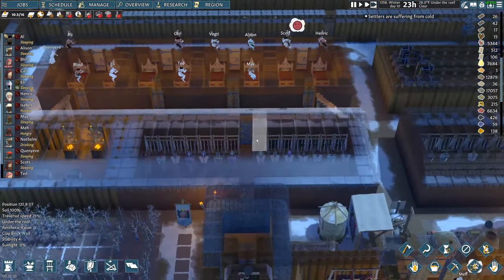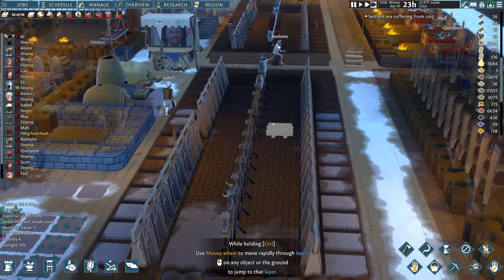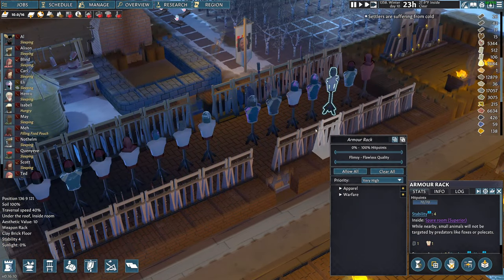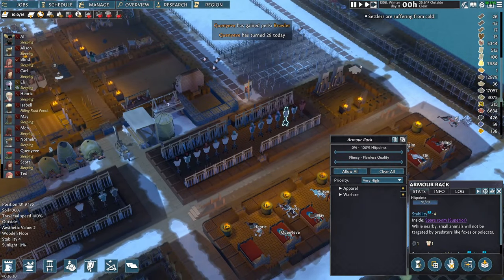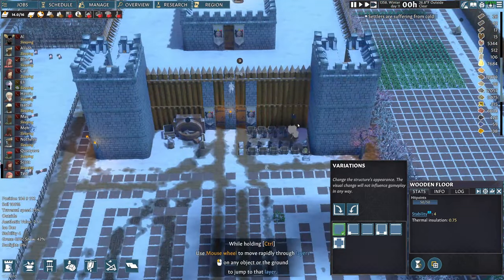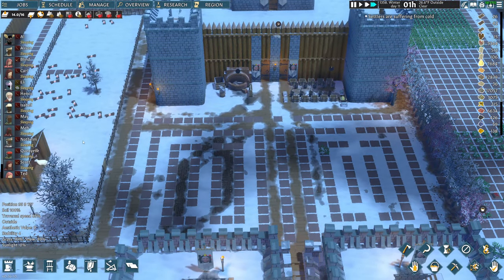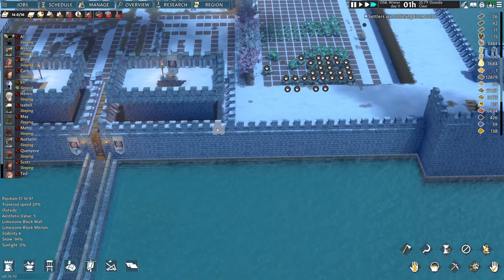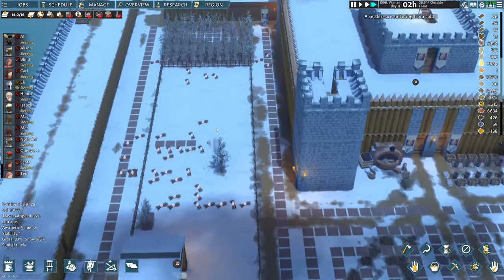I'm pretty stoked about the two armories we have — it's amazing how organizing things declutters your storage. We have more than enough weapon racks and armor racks for everything. So far we have two people with heavy crossbows — Scott and Blind — and they are killers. They can do about 75% of someone's HP with one shot no matter what kind of armor they're wearing.